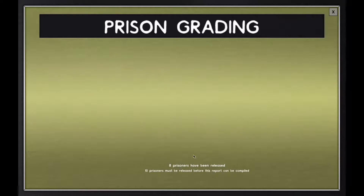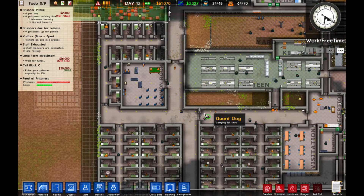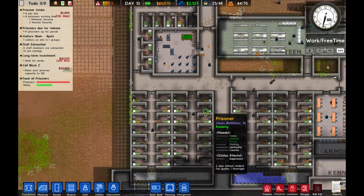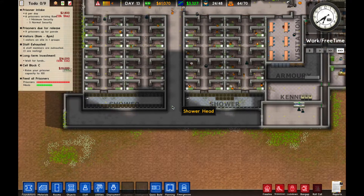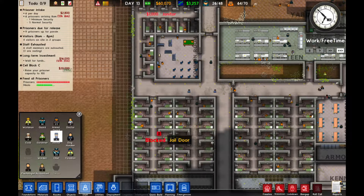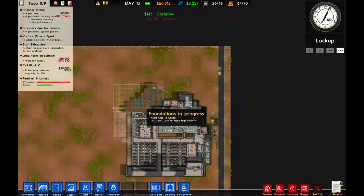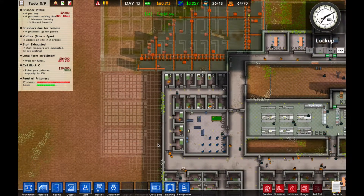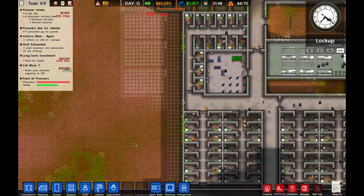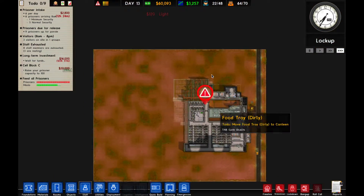Let's see if we released any more - we released eight prisoners now, so two more before we have a grading. That'll be interesting to see. They're hard at work up top. It looks like we have some flooding in the showers, but they got that figured out. I think we need another janitor - actually I'm going to get two because we have a lot of space to clean up. Our prison is growing quite large.